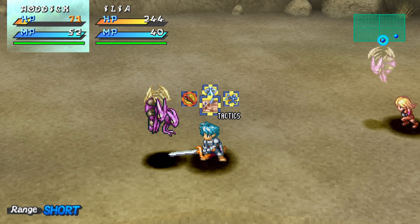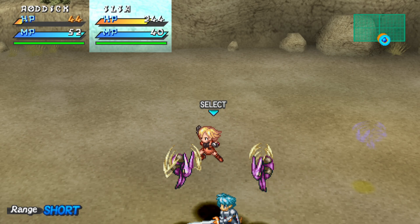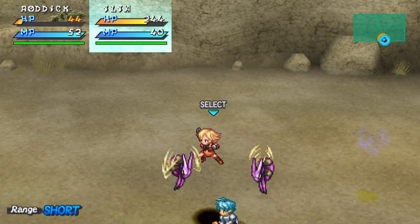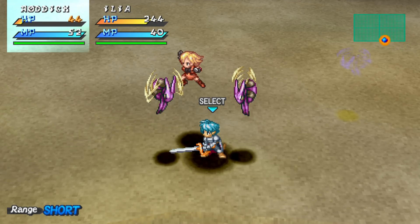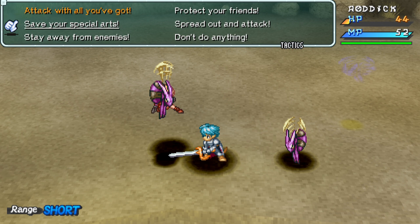You can command your other party members to do different things. If you press circle and press up and down, you can change who to control. If you press triangle you can change their tactics, whether to go all out or for example just focus on healing, protect your friends and so on, which is cool.